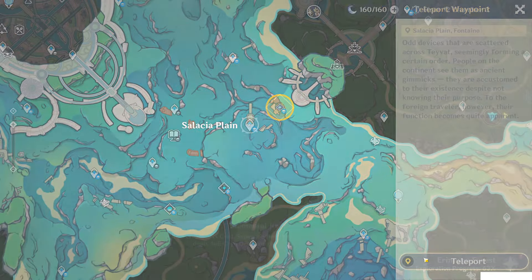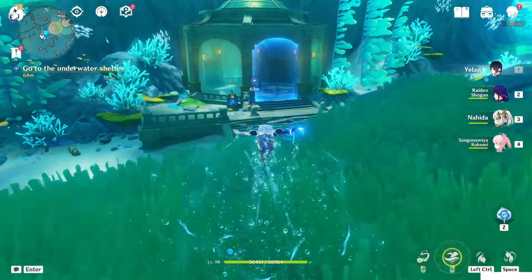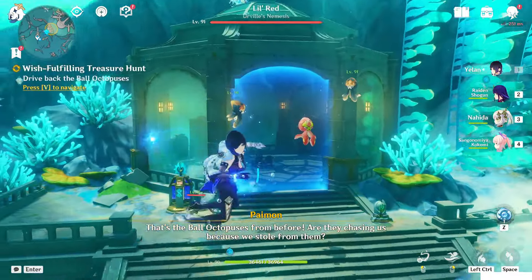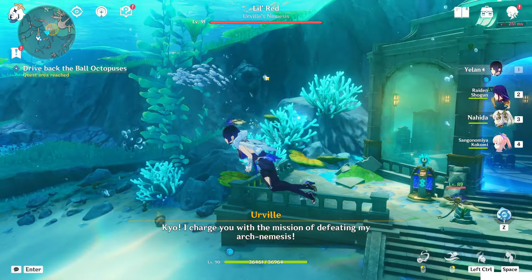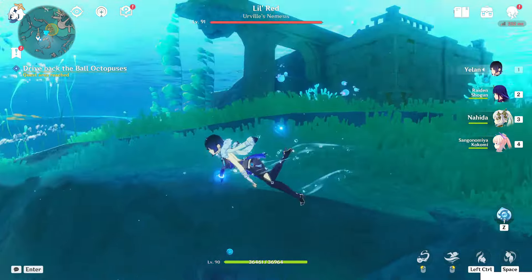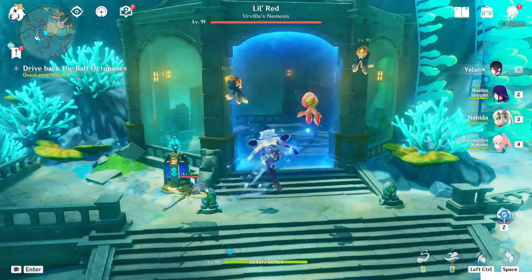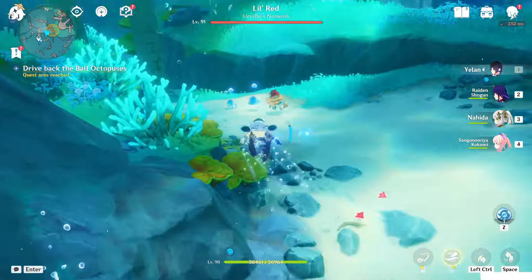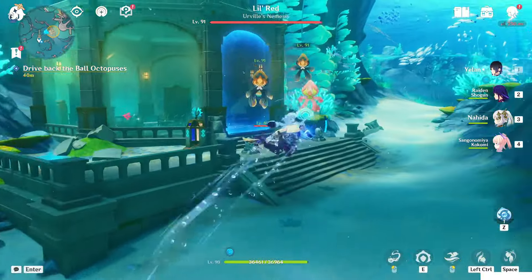Now we have to go to the Salacia Plane and go inside that building there, which you should already have unlocked. If you didn't, the puzzle is pretty simple — just destroy that rock, a ball will spawn, and you put the ball at the correct position. There's another one in that direction too. After you're finished, you can enter. Inside, you have to kill the enemies first, so get the power-up from the crab.